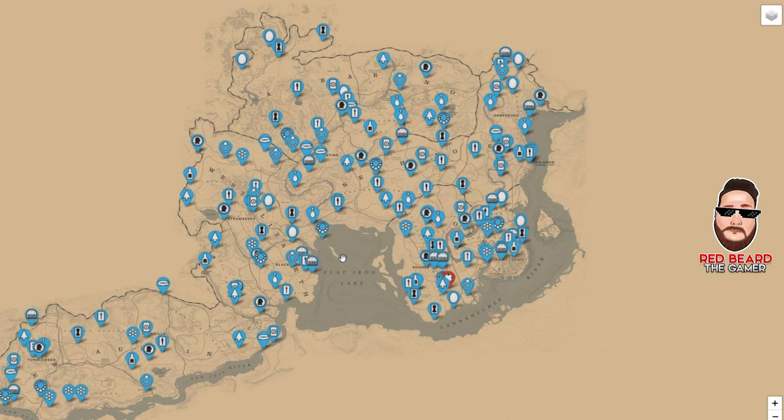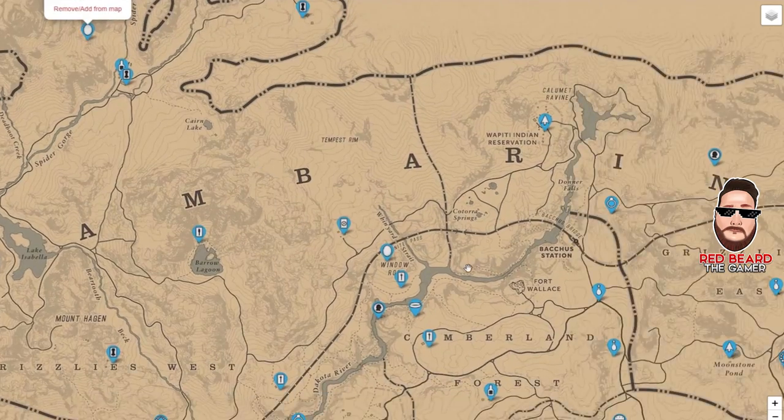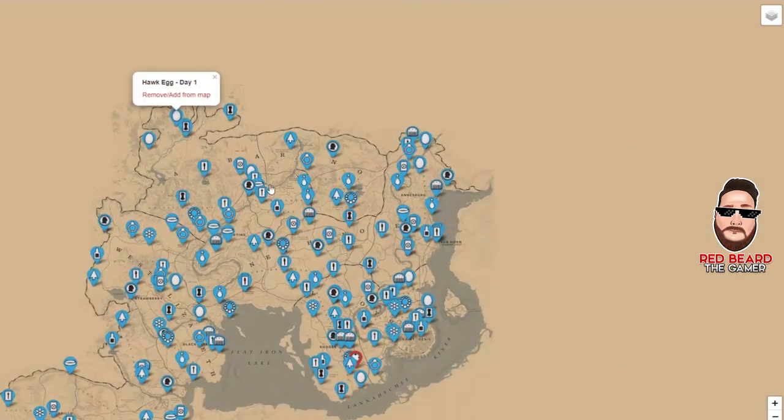Some of the fastest money you can make is from coins. You can map out a route — for example, starting at Flatneck Station, going over to Armadillo, then Tumbleweed, then fast-traveling to Annesburg. You can get over five hundred dollars for a whole set of coins, so they're very lucrative. The map also has alcohol bottles, eggs — everything you need to find all the collectibles. You don't have to buy any maps from Madame Nazar anymore.